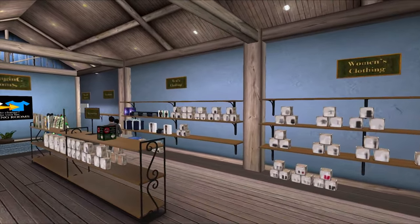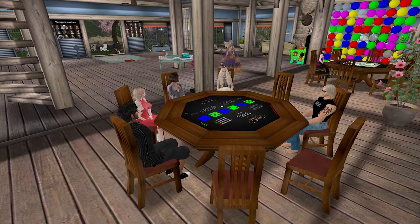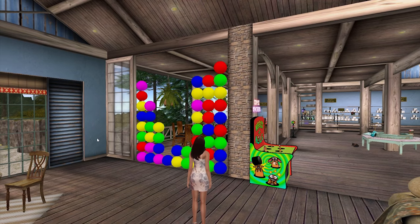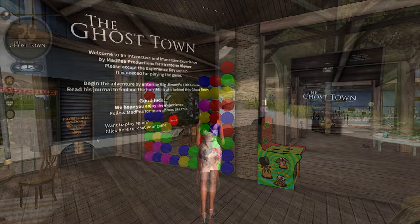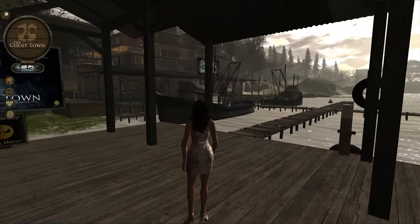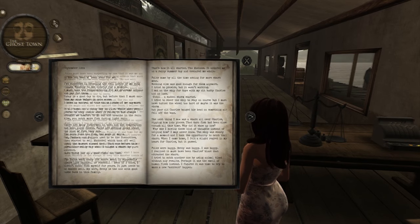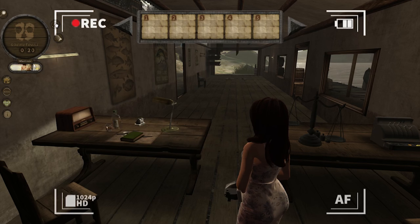The gateway is full of interactive games which help you learn to use the viewer without it feeling like learning. Games like Greedy, Somopolis, Whack-a-Mole, Bubble Breaker, and then the much more challenging and engaging games like Ghost Town by Mad P, where residents have to find clues to solve a mystery, and as a reward they win exclusive gifts. This is one of our most popular areas.